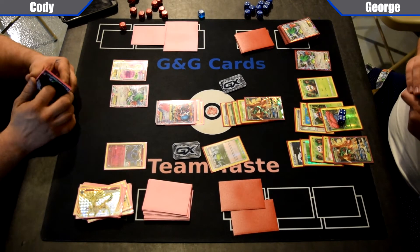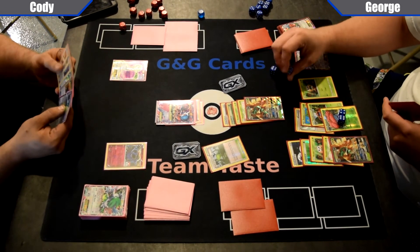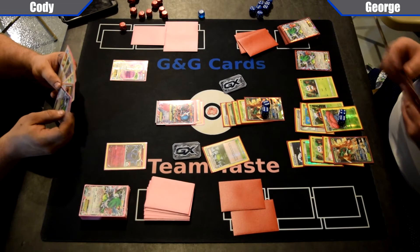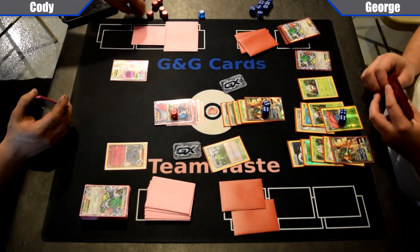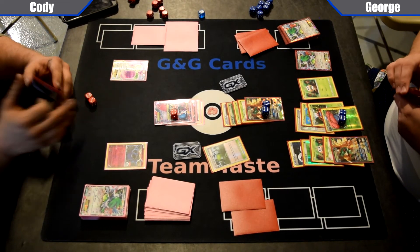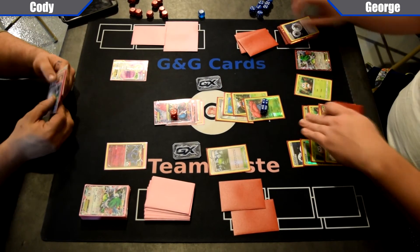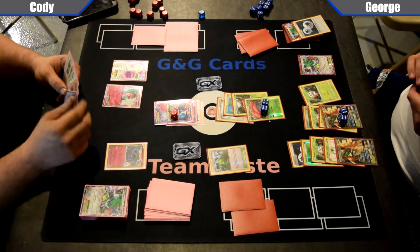Cody has that Mega Turbo in hand, but if he doesn't have a Hex — oh, he has 200 G's on. So he's going to Despair Ray, knocking off that Shaman for 120 damage. George only has two prizes left, so he only has to take out the Mega Gardevoir. He's going to double up Feather Arrows onto the active and probably just Razor Leaf. George is making it a little more complicated than it needs to be. Going to retreat and leave that Vileplume active — I think George really doesn't like that Vileplume.